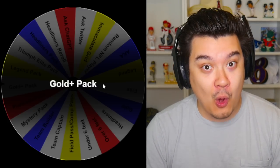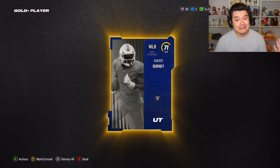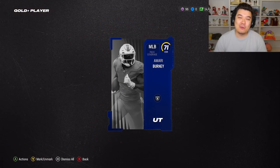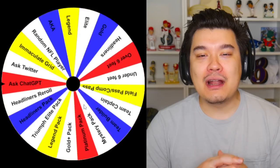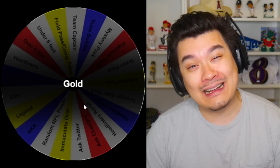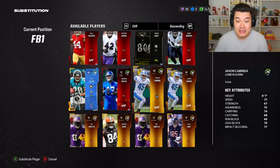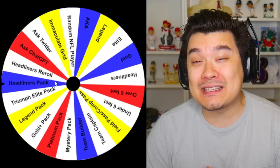The next player comes from the gold plus pack. I really haven't had too much luck with these packs, but maybe we'll get an elite finally — nope, 71. At least it's a middle linebacker so it shouldn't matter too much. The next player is going to be a gold player, and I'm just gonna put whoever I have as a gold fullback — it's gonna be Jason Cabinda.